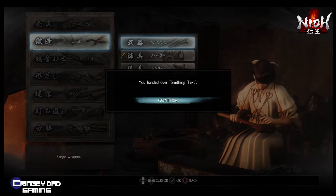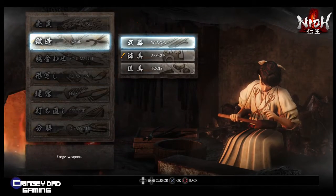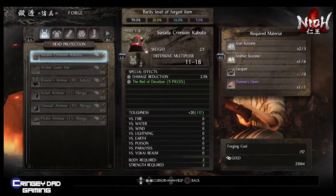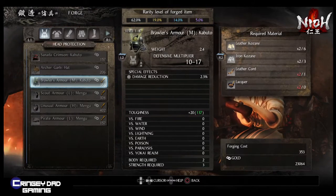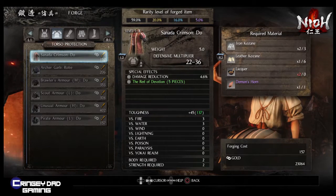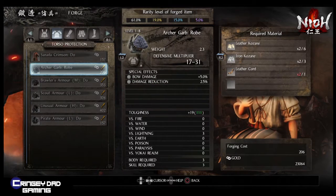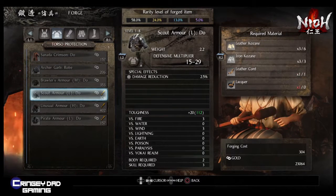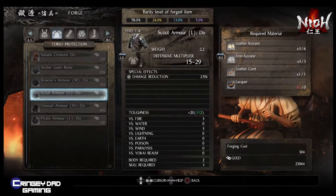This is a cool little shop area where you can actually forge new items including weapons, armor, and tools. You can also buy and sell equipment and items that maybe you don't want. This is a perfect place to spend all your gold that you've been building up over the first few levels.